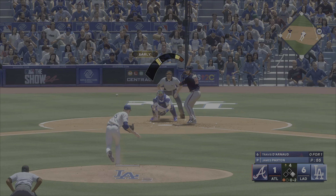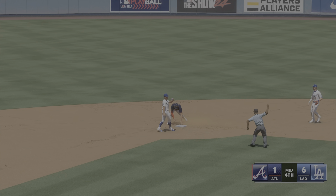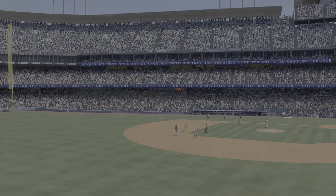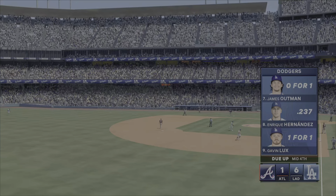Here it comes. Hit on the ground to the right side. They get one. The tag — and they get him at second. That's a double play. They don't come much closer than that. Bang, bang play to end the inning.